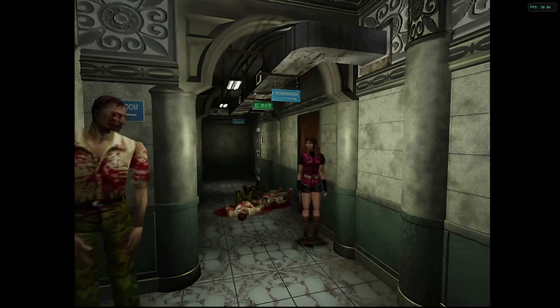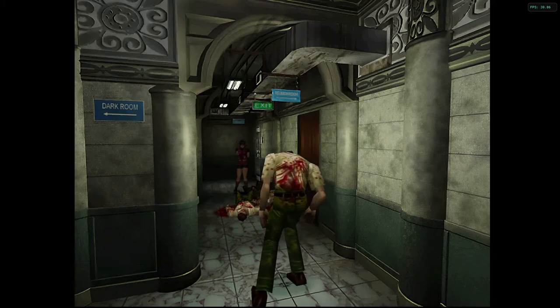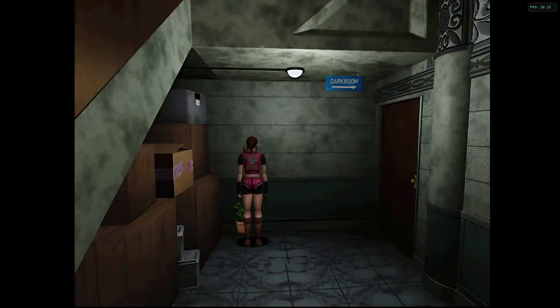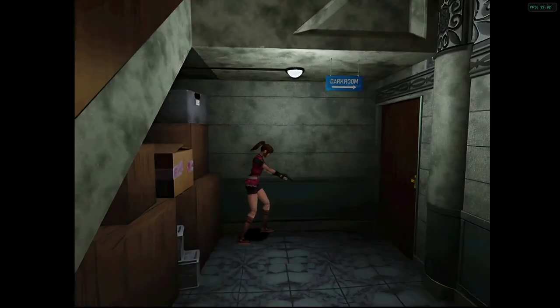It's tank controls, so the controls are relative to the player - you rotate left and right. You don't have to be that precise either; if you just point in the general direction it kind of snaps to the enemy. You can point up and down as well. So if you've got a shotgun you can blow the head off if they're close and you're pointing upwards.